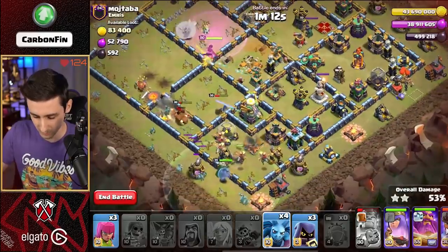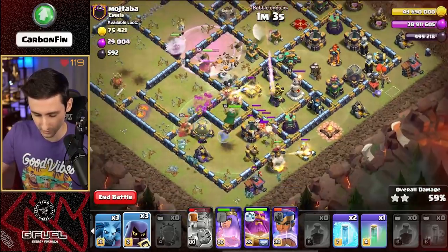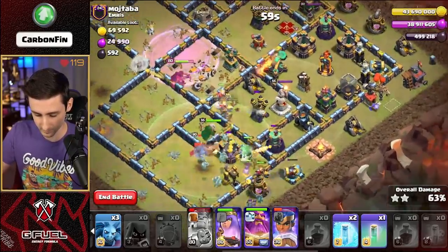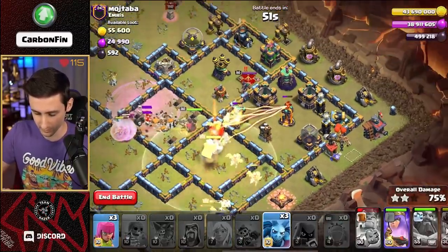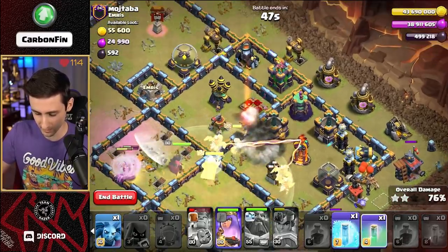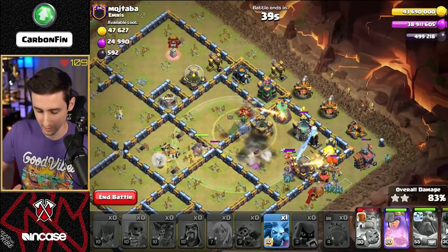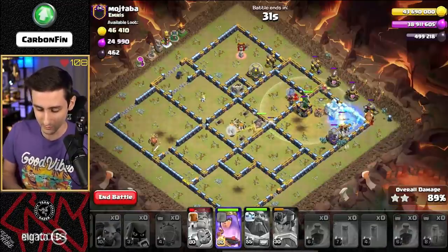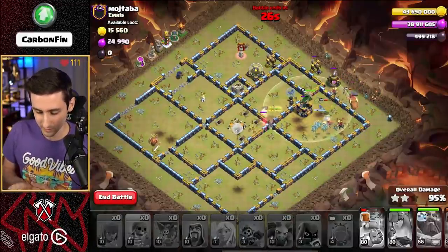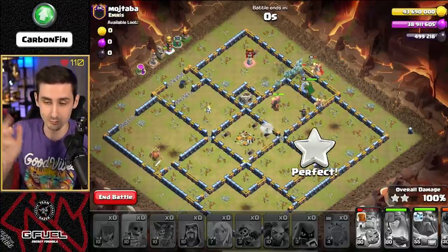Drop a minion up here, another minion down south. We've got another two freezes. Queen is looking strong. Going to rage this queen up through here - this is looking fantastic. Let's drop some headhunters. Pop the warden eternal tome and warden ability right about now. We got an invis - make the RC invisible. Look at this value that we were able to push through, absolutely crushing it. I can freeze this up - the king is still alive. The queen is still moving her way right through the core. This was a relatively easier attack. Pop the screen ability to help a little bit - now it's just cleanup. The queen charge was able to get the town hall. Didn't need a jump because she just relied on pushing her way into the middle. Starting this off with a three-star - we got the triple!